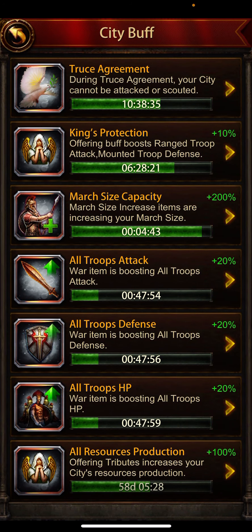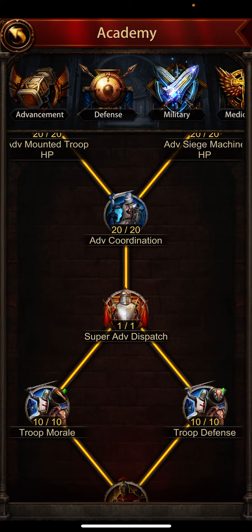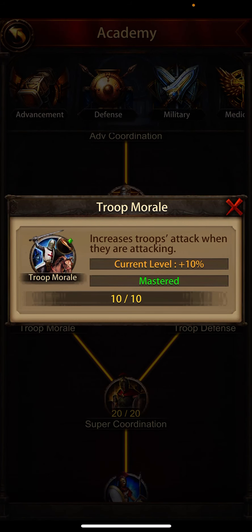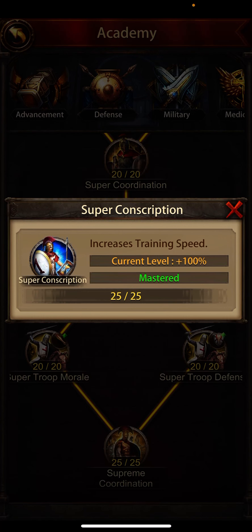Let me show you my research again. In the military section I have finished all the research on mounted troop attack, HP, and defense. This covers mounted troop attack, HP, defense, military section, and march size increase — almost all of these researches are done. Increased troop attack when attacking is at 10%, and I also have march size and training research completed.